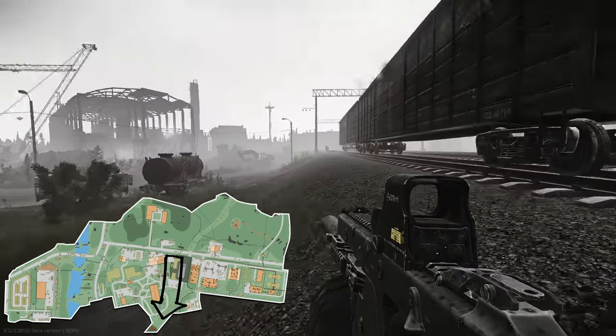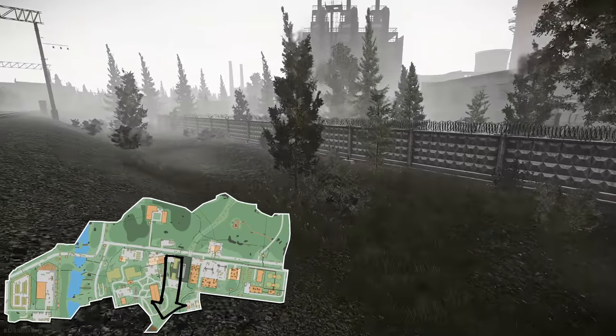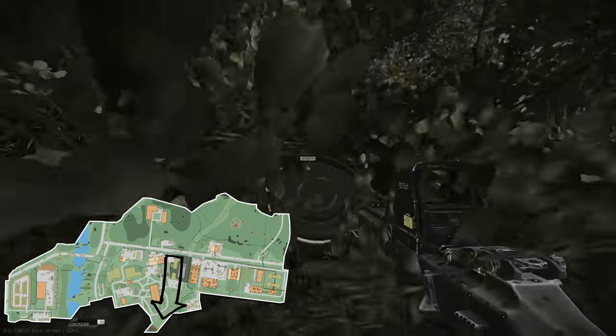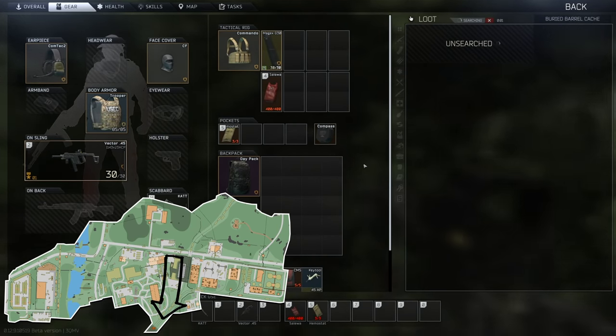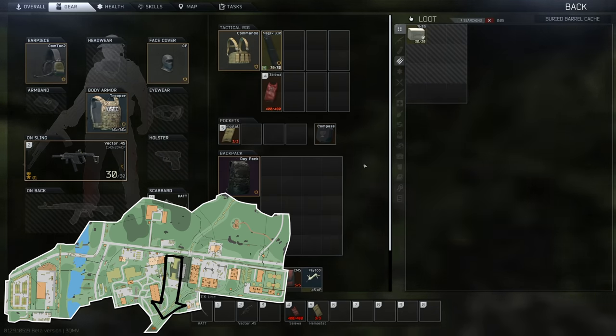Number six is located just past number five. Go over the train tracks where number five was, back down onto the other side. Don't go too far down the train tracks or you'll get shot by the sniper scavs. It's kind of between number five and the old gas station hole in the wall.